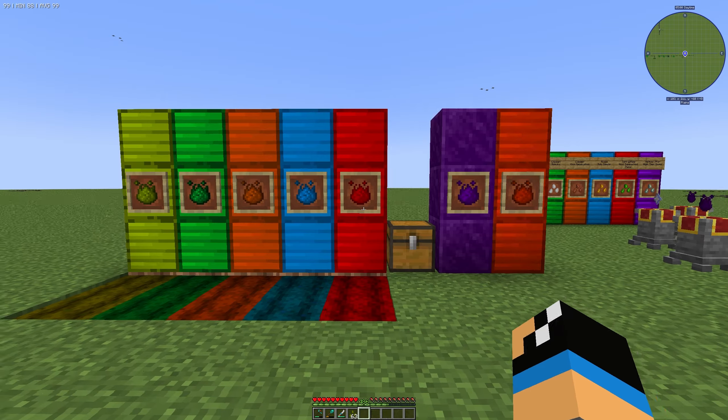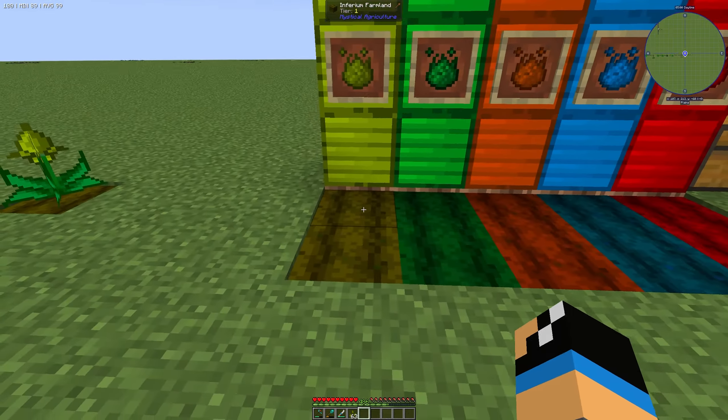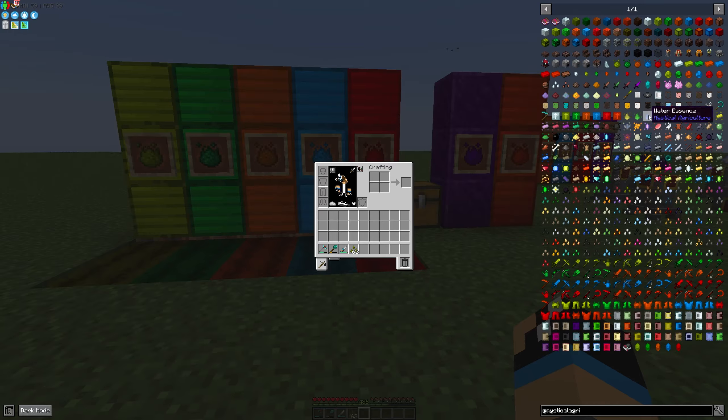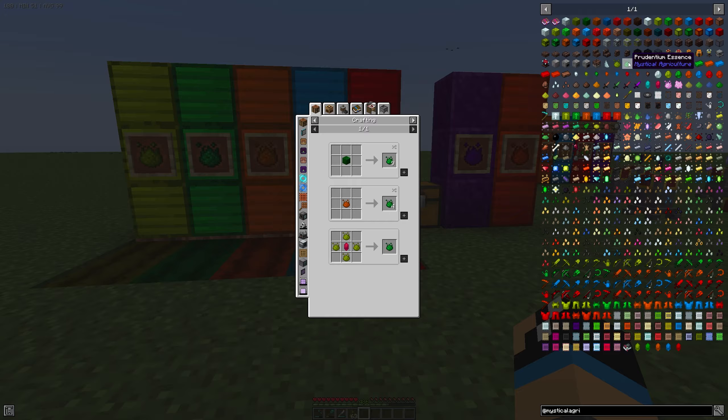The first five tiers have farmland, so you can create farmland with each tier. If we take a look in JEI, we can see that we can create protentium out of four inferium essence and one crystal — I will explain the crystal in a later video. You can use an inferium crystal or a master infusion crystal. For tertium essence we need four protentium essence — tier two — to create a tertium essence.